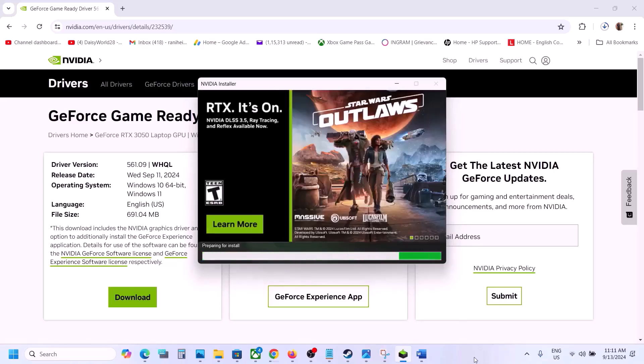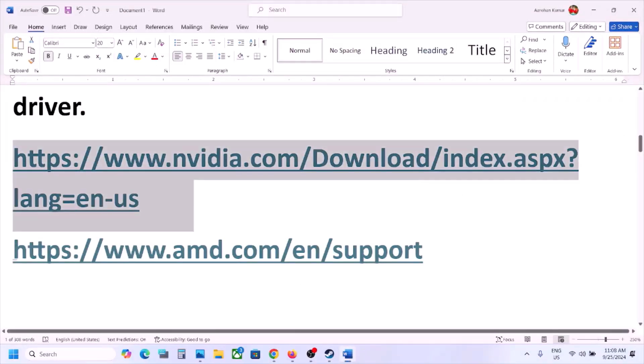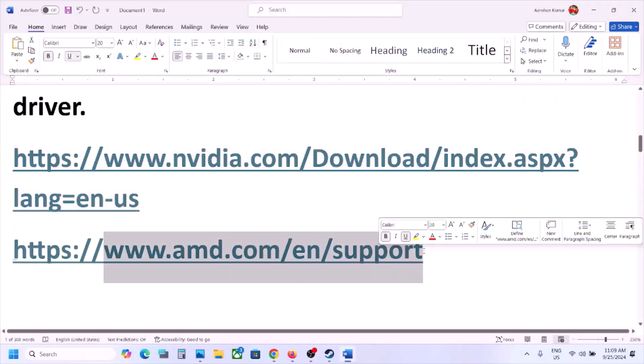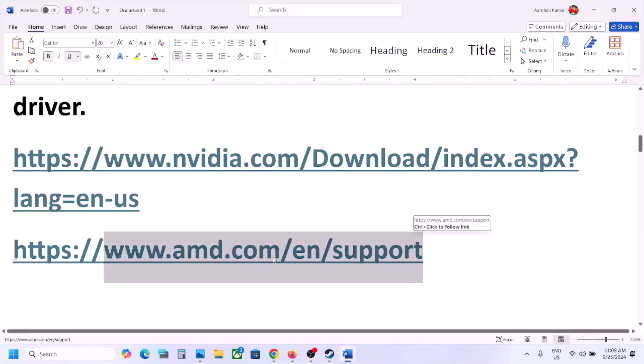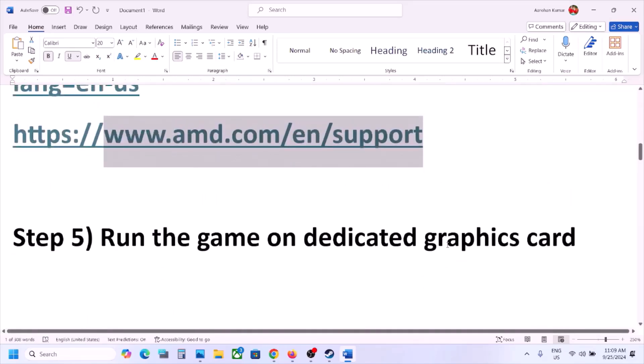For AMD users, first uninstall the current version of the graphics card driver that is installed, then restart the computer. Go to the AMD website, select your graphics card, select the right operating system, and proceed with the installation. After the installation restart, launch the game.